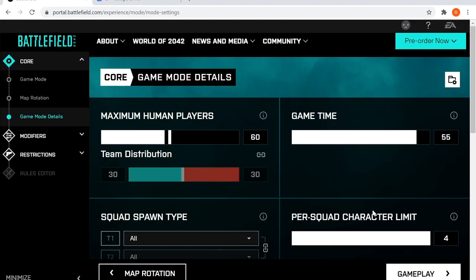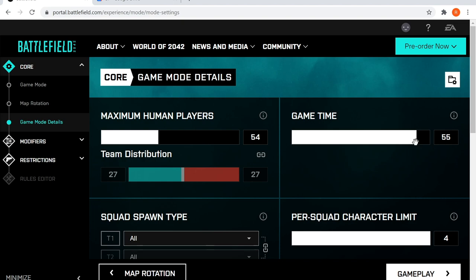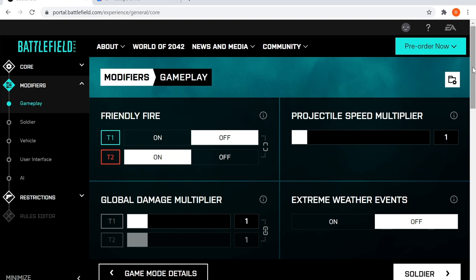In the map rotation I want a mix of new and old, so I'll add Hourglass and also the 1942 map Battle of the Bulge. You can add up to 20 maps into the rotation and move them up or down the queue, or remove them. Next up we've got Game Details, where I can amend things like player count, game duration and other general settings. Once I'm happy I move into the Gameplay section, where I can toggle friendly fire, aim assist and play around with multipliers.